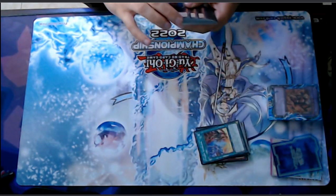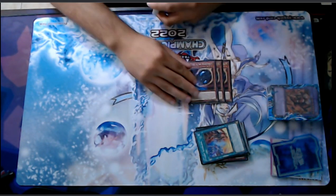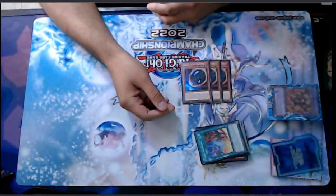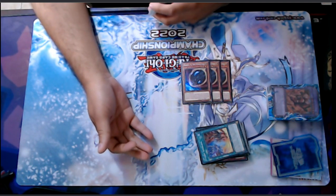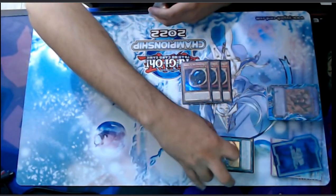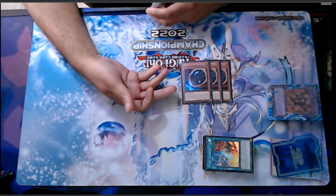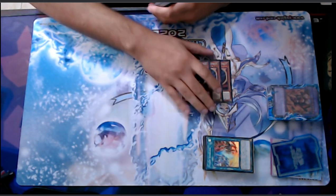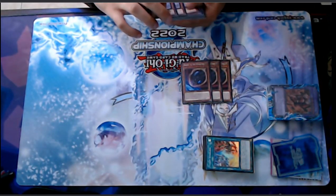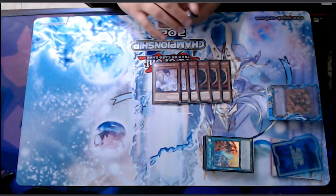For hand traps in the toolbox, I played three Nibiru. I wasn't sure about this decision because there was a lot of Despia at the tournament — I played against about six Despias in the whole event. But when I drew it against Branded and Swordsoul, it was just amazing. Three Ash Blossom — I think right now it's mandatory; it's one of the best hand traps in the format.